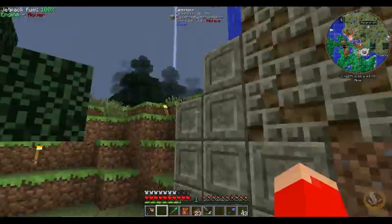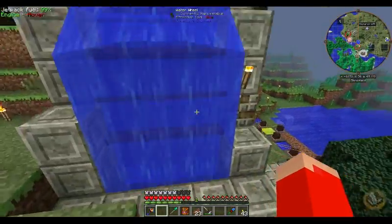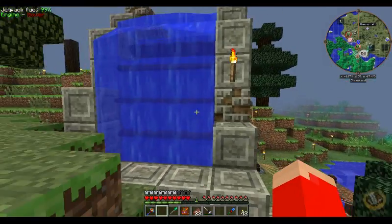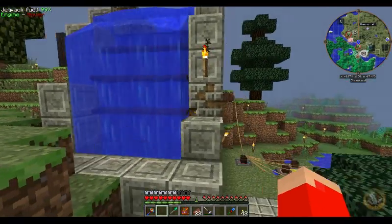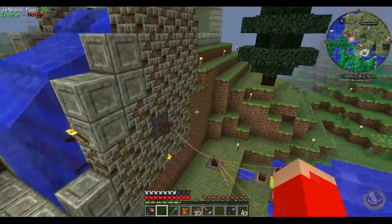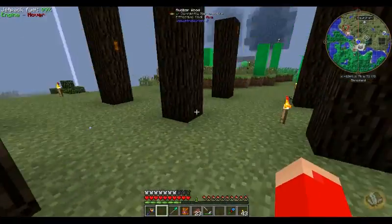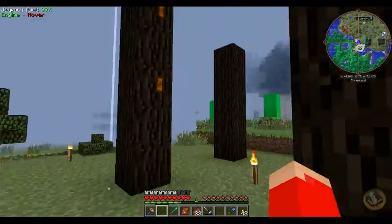I don't remember exactly what it's powering downstairs. Got a water wheel over here - water wheels are cool looking but they produce so little power that they're almost not worth even building. They just produce so little power. They're cool looking though.